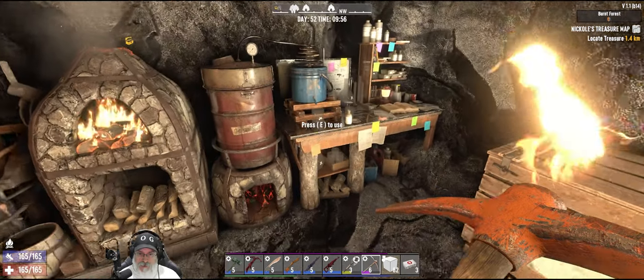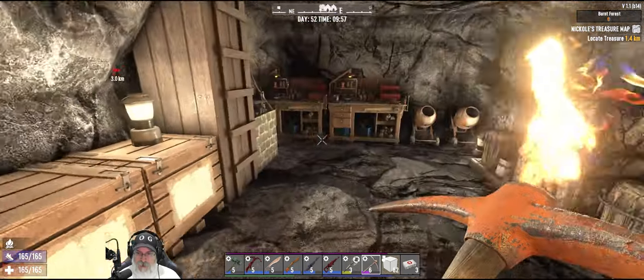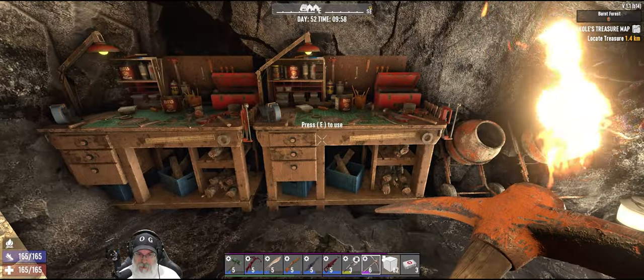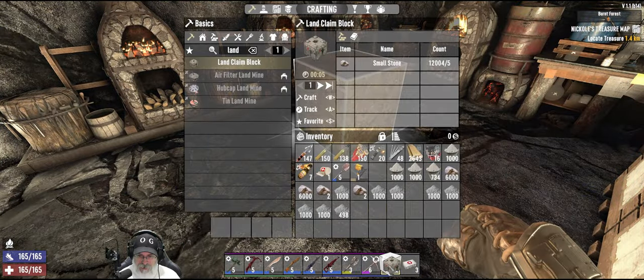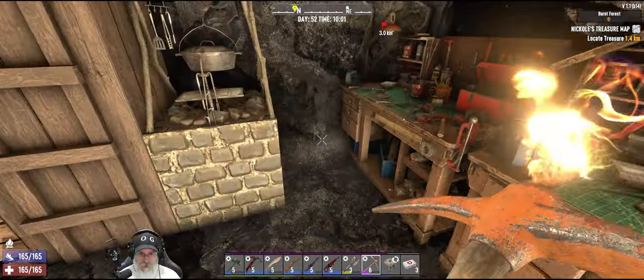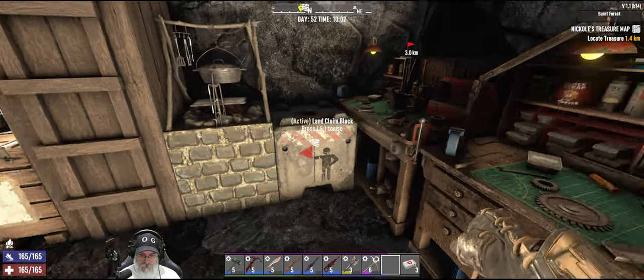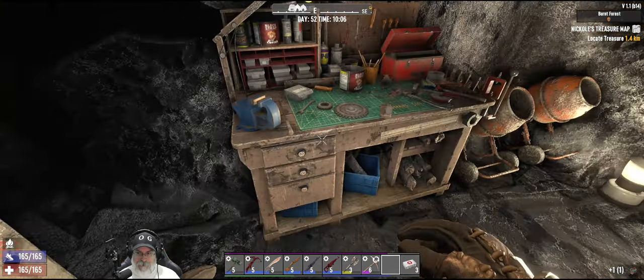We should probably bring this food with us. I think I'm going to leave the chem bench here because it is also quite the heat generator, at least for now. We can leave that there. We want to take one of our workbenches with us for sure. So let's go ahead and set this land claim block down - how about right here? And then we'll pick up this workbench and take it back to the house. As I've mentioned, we're going to keep this little bunker for the rest of the playthrough as our main smelting area, to keep the heat away from the house.